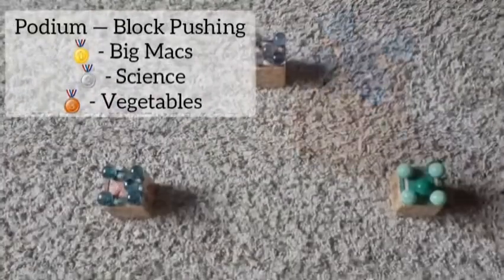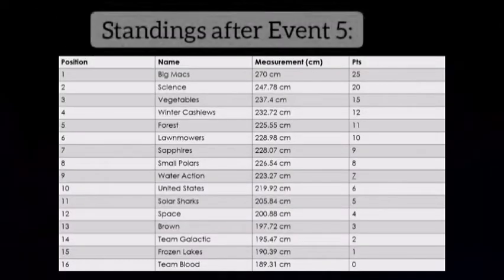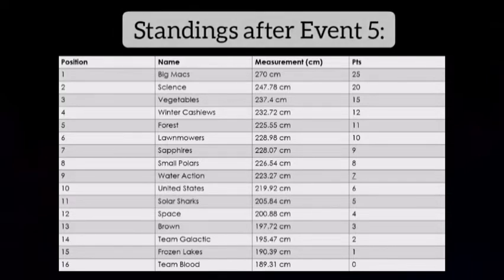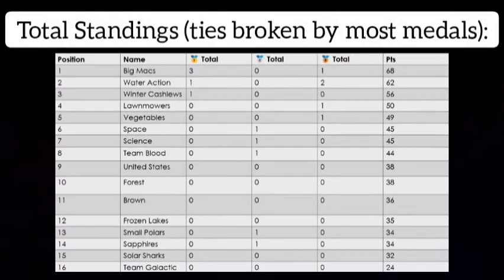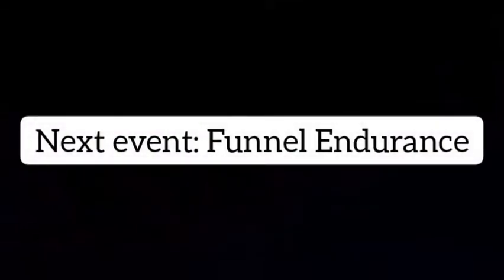Let's see how this will affect the standings. Big Macs from one through eight — you can see from Big Macs down to the Small Pullers, their measurements and their overall points. Big Macs lead by six over Water Action. Water Action did have the lead right before we came into this event. The United States all the way back down in ninth as our hosts. Final Endurance is on its way — we'll see you then. Take care everybody.